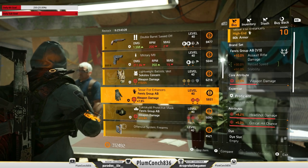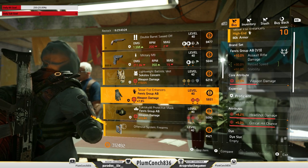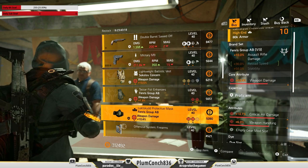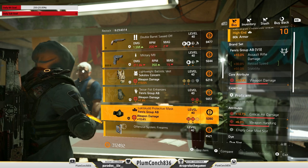And next door, our old mate Roy's got Fenris gloves and a Fenris mask — weapon damage, headshot and crit; and weapon damage, crit hit damage and weapon handling. Both of these items would be easy to pick up and roll double crit to. These would suit newer or returning players.